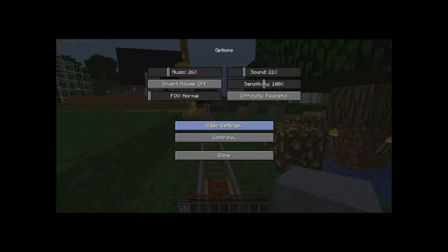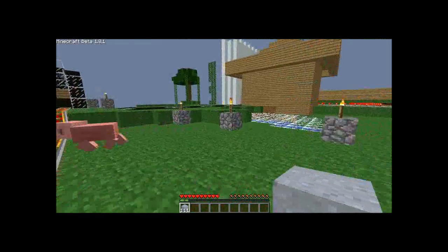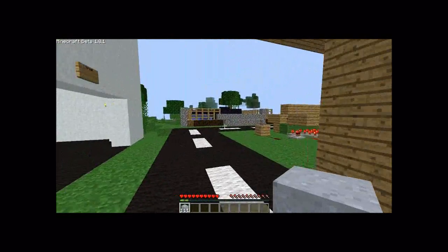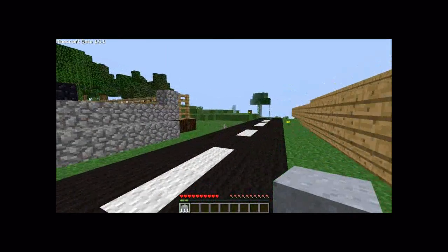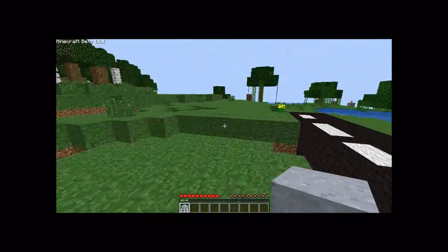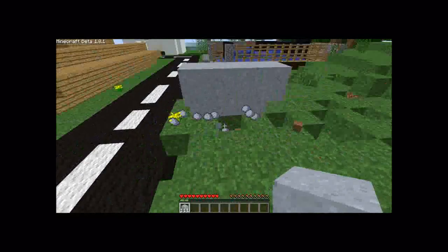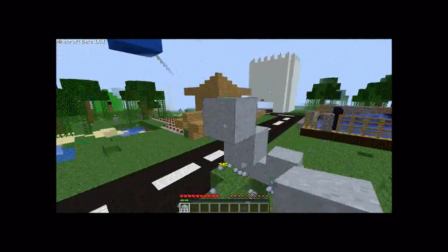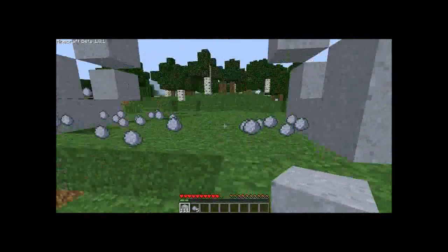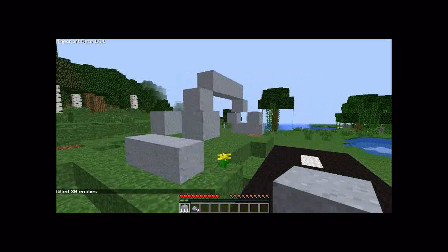Let's just grab some clay — unlimited amount of clay. I'm gonna set the viewing distance down as we don't need it. So short. Let's go and find a place where we can build this in the world. I think you'll do, so kind of archway it said. Let's get started. And there we go, there is my archway. Now for the next randomly generated goal.